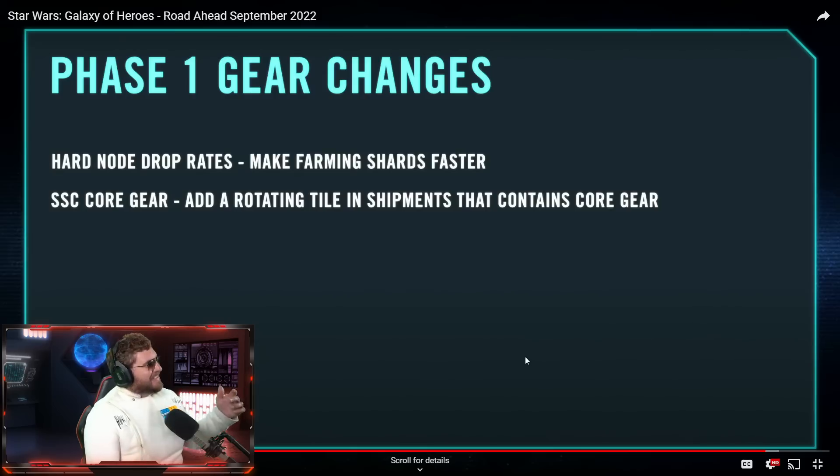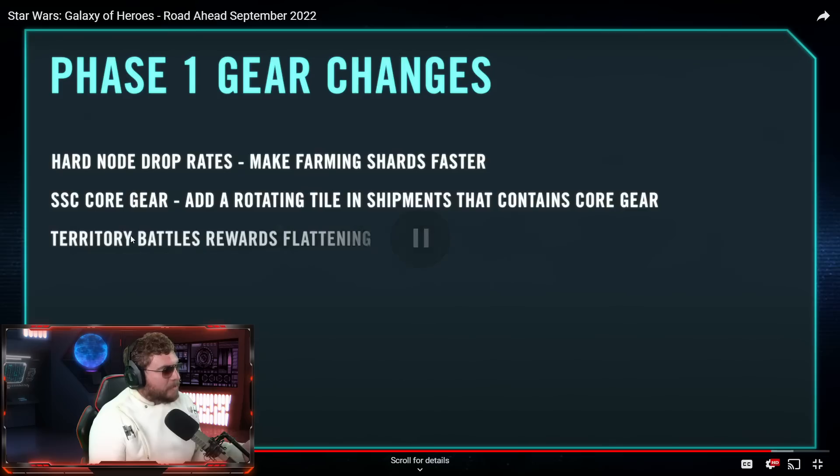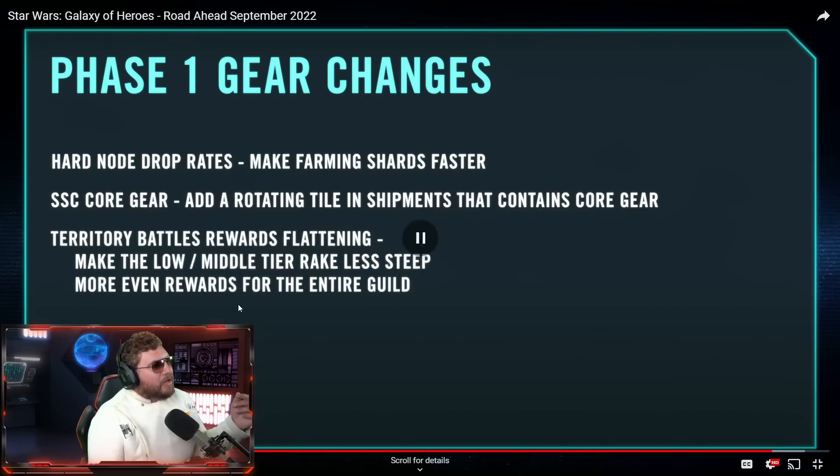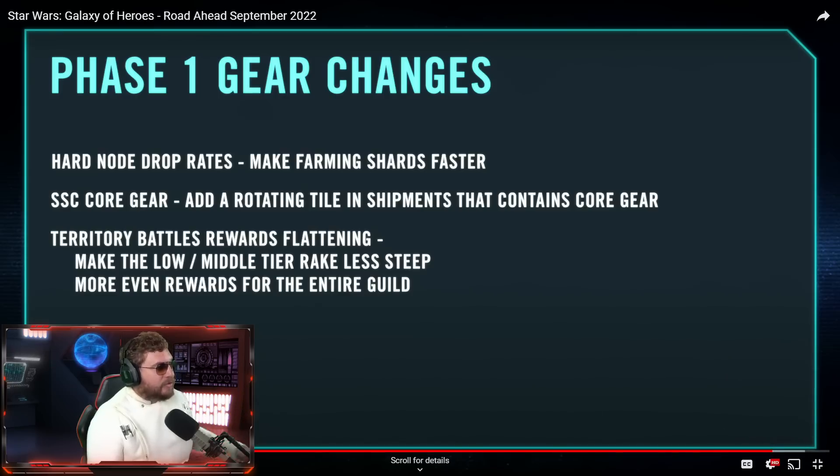It's been a year and we're still having a hard time making the gear changes happen. We already talked about hard node drop rates, shard shop currency, and core gear — they're also going to change the reward structure for territory battles, making the load of middle tiers less steep and giving more even rewards for the entire guild.